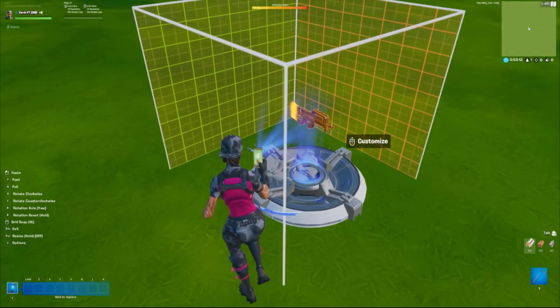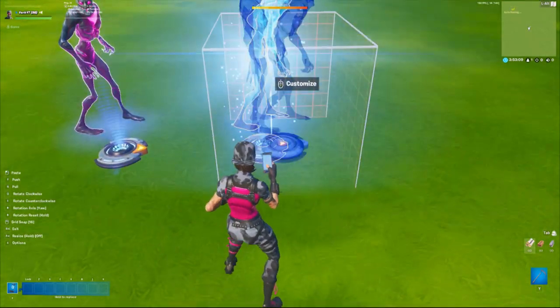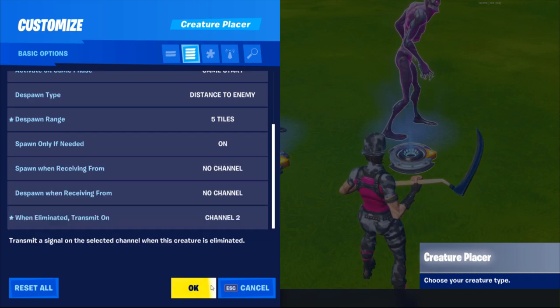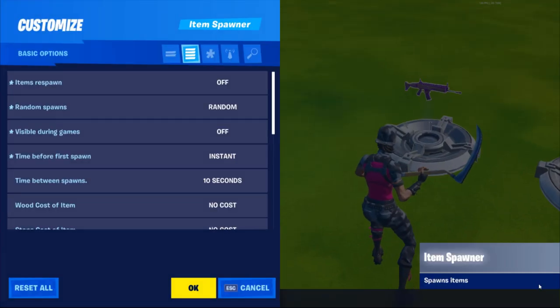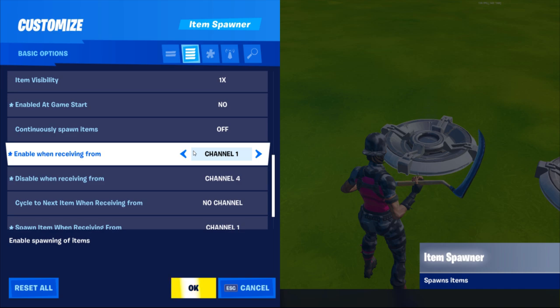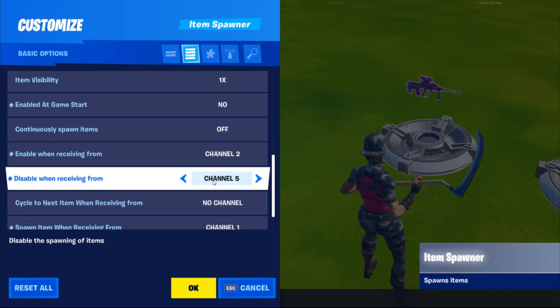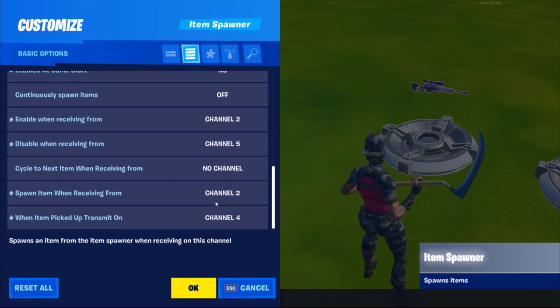Copy and paste one item spawner down, then copy the creature placer we set up a moment ago. Open up the settings of the creature placer, scroll down to when eliminated transmit on channel and change this to channel 2, and click accept. Head back to the second item spawner and open up the settings. Change enable when receiving from channel to channel 2, disable when receiving from channel 5, spawn item when receiving from channel 2, and when item picked up transmit on channel 5. Click accept.